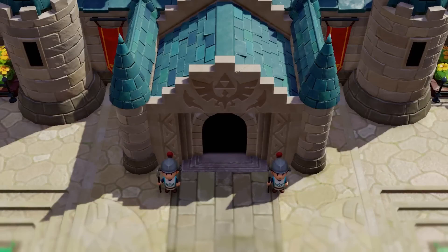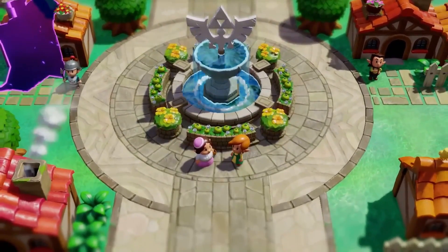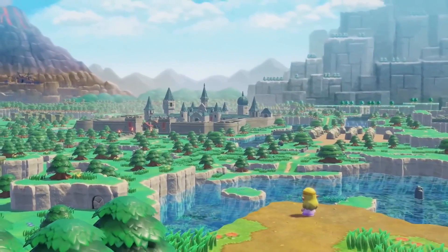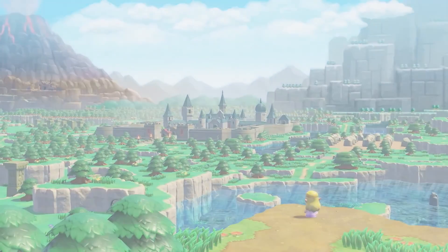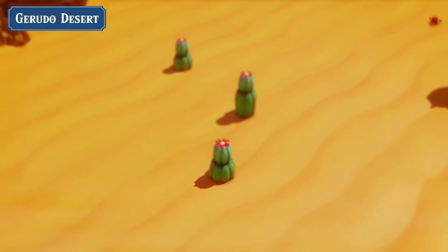This is a nice view of how big the map is supposedly going to be. We get to see Hyrule Castle and Hyrule Castle Town — all of it. It's going to be so huge, and we'll get to see all the other areas as well, like the Gerudo Desert.